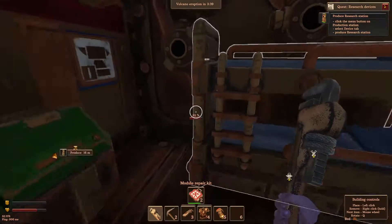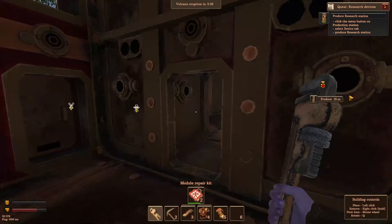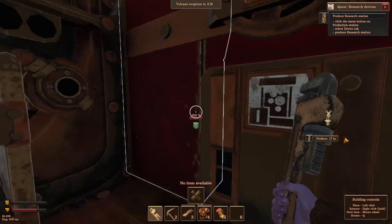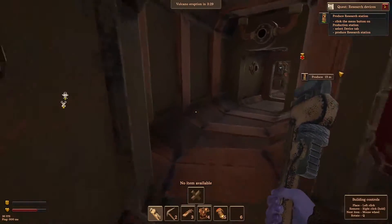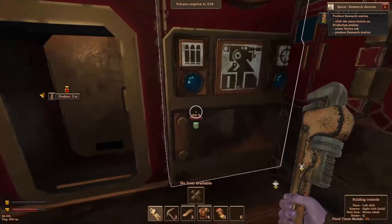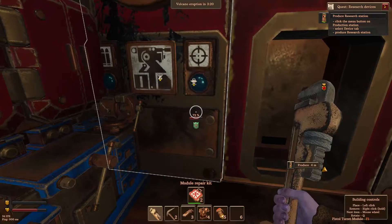We are gonna need more coal. We got one more thing to build here, which is gonna be another turret because I like to be protected. We need a turret on each side — got one here, got one here.